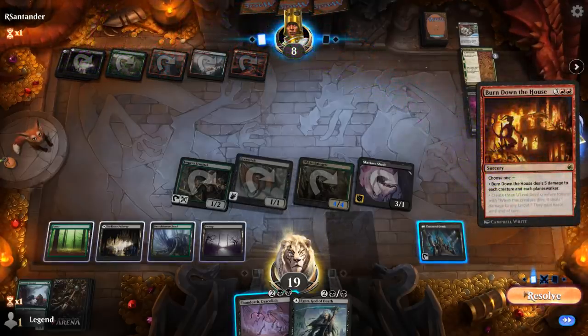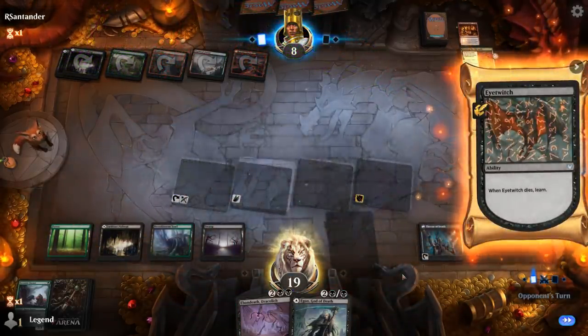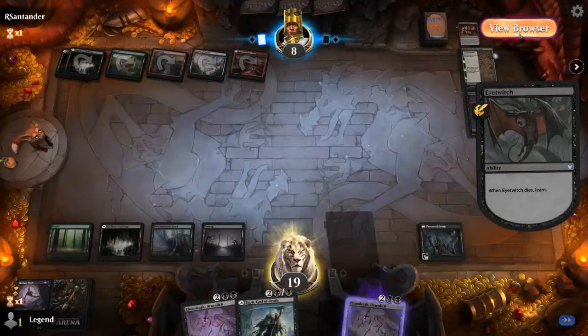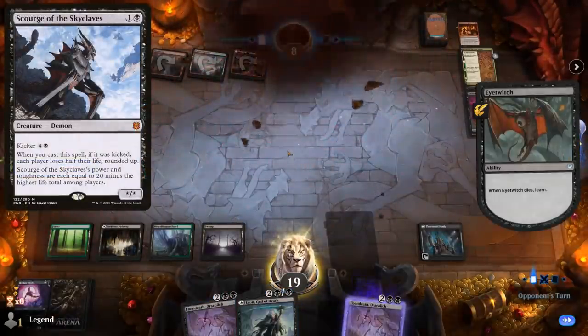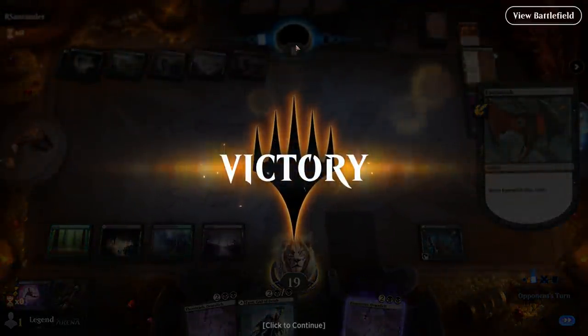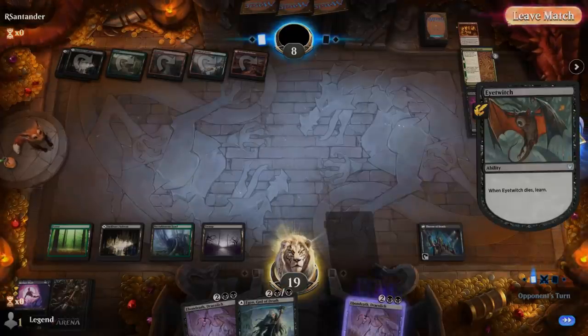Burn Down the House sweeps the board. We Learn and could get Containment Breach to blow up the Warlock class, which might be part of a two-card combo. The opponent packs it in — we were going to play Dracolich end of turn, which would have put them to 3 at the very least, leaving us in a great position.